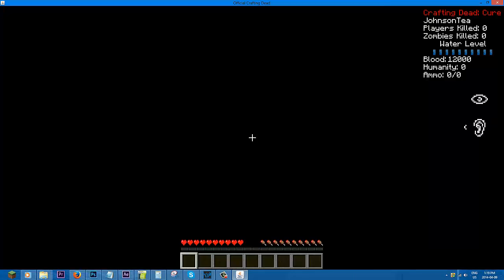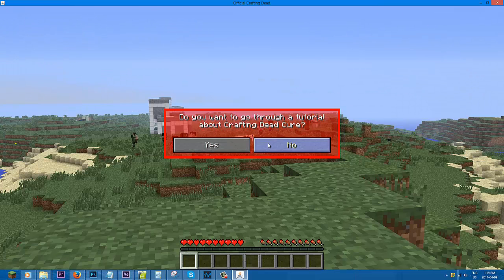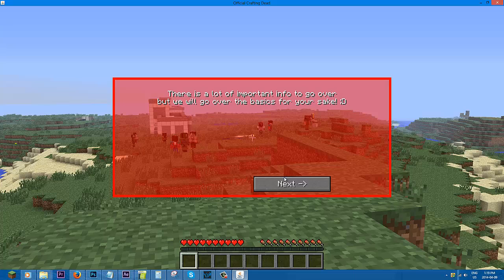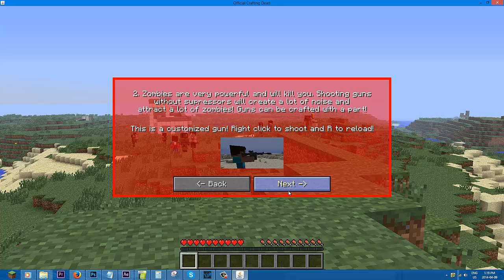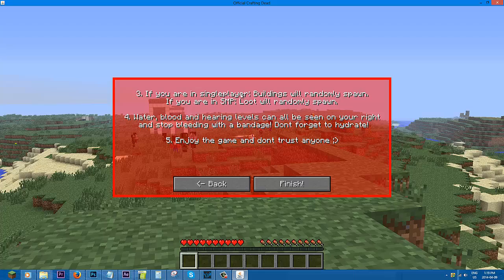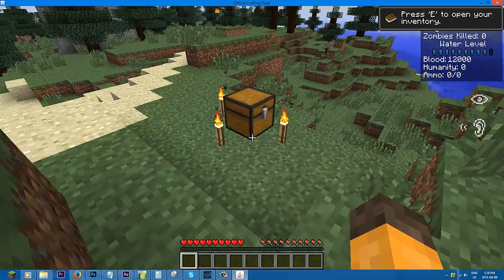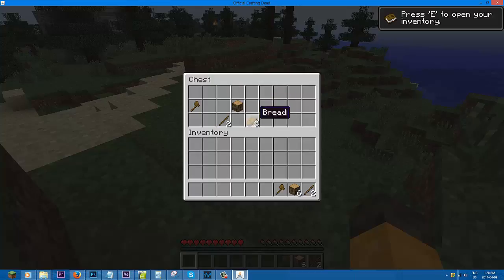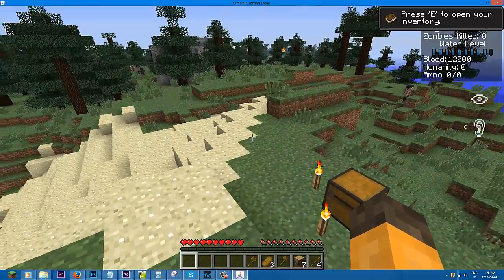Once it loads, there'll be loot you can find. Zombies are already spawning. You can press Left Control to zoom in. Here's a tutorial — press Yes. There's loot all over the place. Take loot and you get random items. Click Next and you have a gun — you can shoot with right-click and reload with R. You can press F3 to see your biome — it says Zombie Plains.